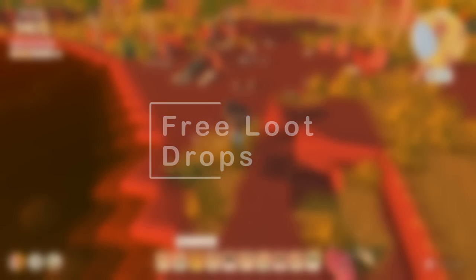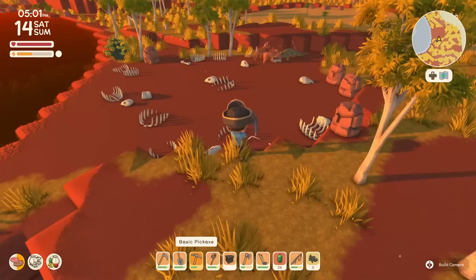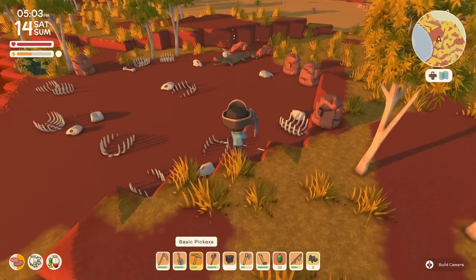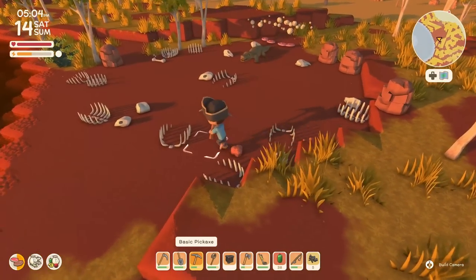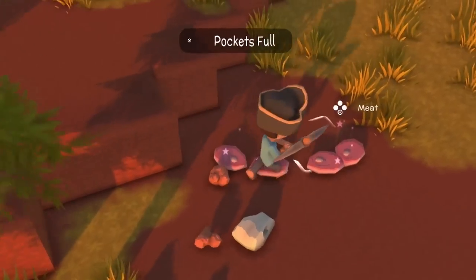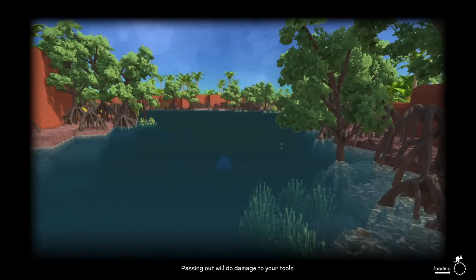Sometimes you'll get lucky and see that nature is in full swing. After experiencing the circle of life — predator and prey — you'll have access to some easy pickings, as long as you don't get targeted. Passing out will do damage to your tools.